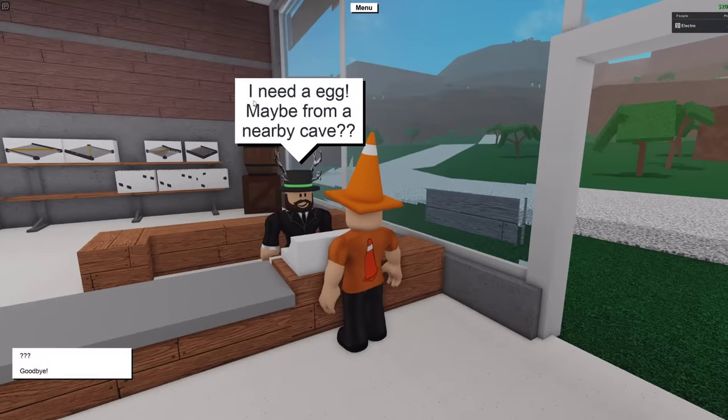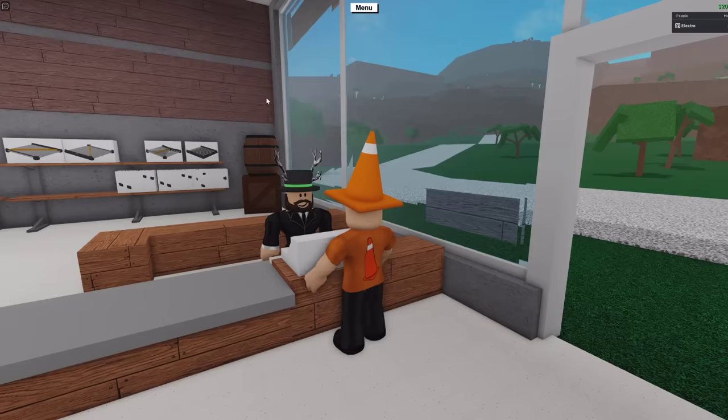If you click that, he will say he needs an egg, maybe from a nearby cave. And if you click the question marks again, he'll say that it consumes wood.